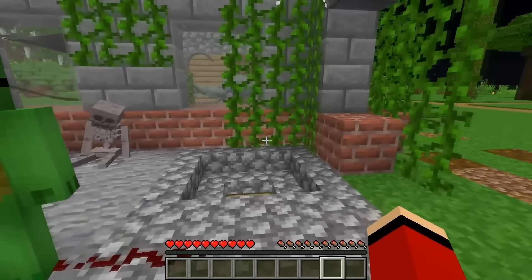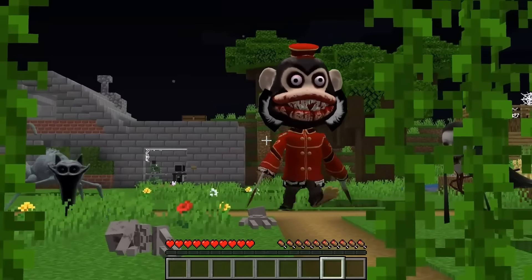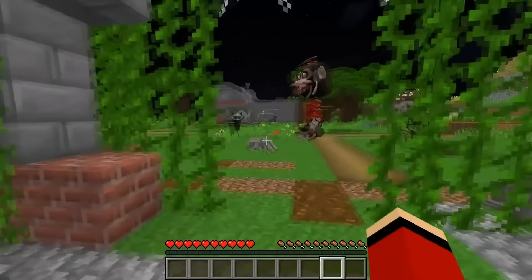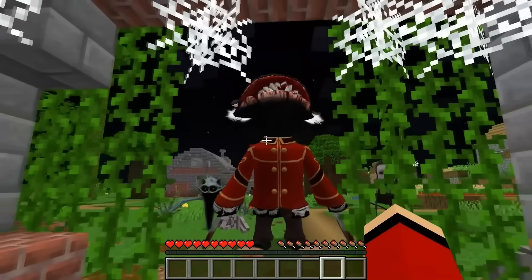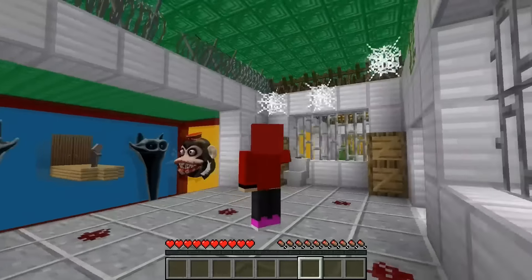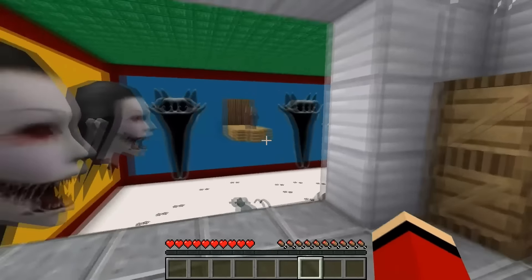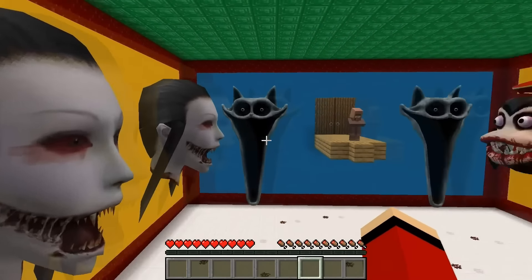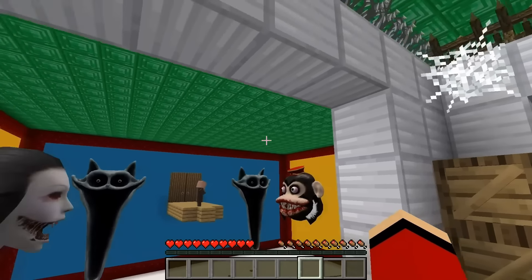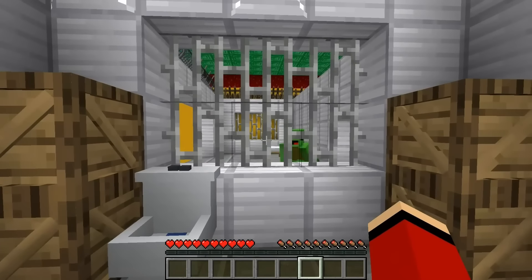Something is right behind them in the tunnel — it's fast and coming. There's poison too. The ghost is chasing them. They run desperately through the tunnel back to the surface. They spot their house, dash inside, and slam the door just in time. That was incredibly close.